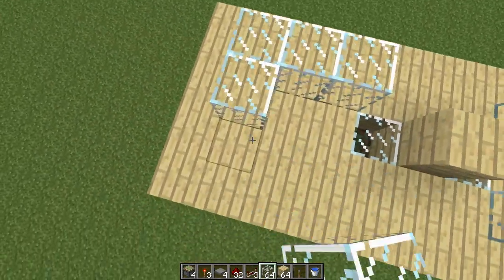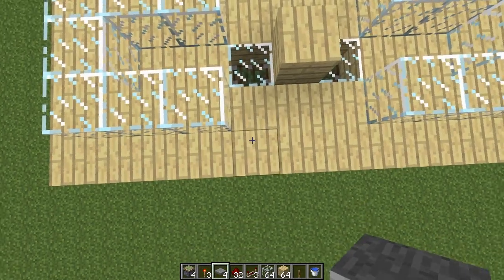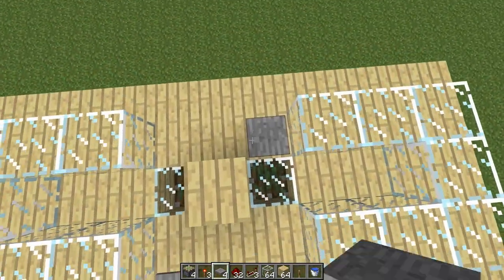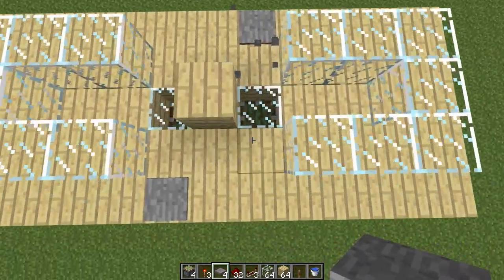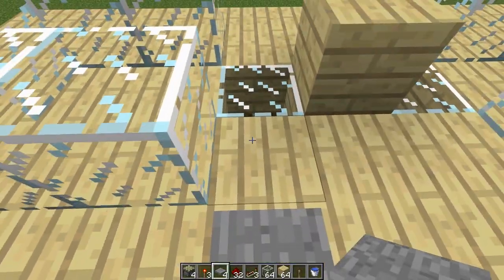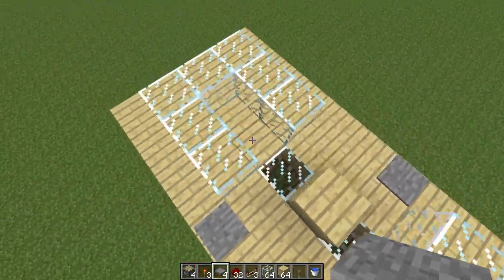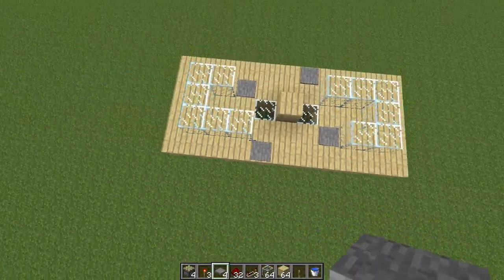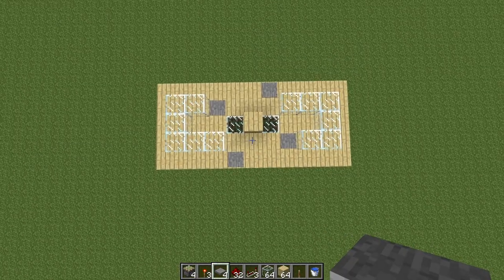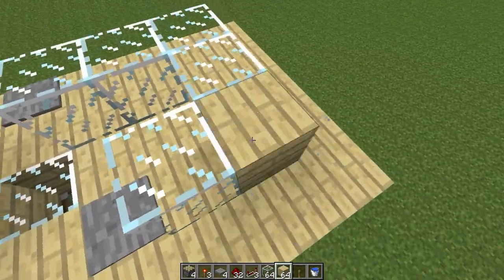Now we'll place a pressure plate here and a pressure plate here, so it should look something like this from the top. This is where you're going to get items, and this is where you're going to drop in the items. You do the exact same on the other side, and it should look something like this from the top.